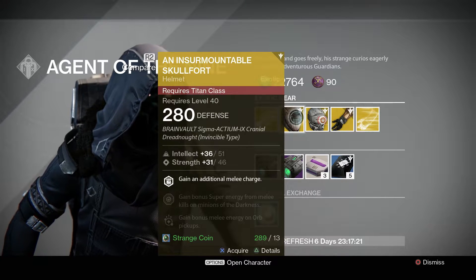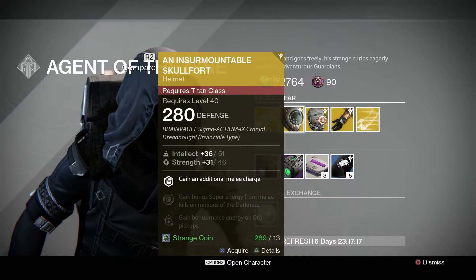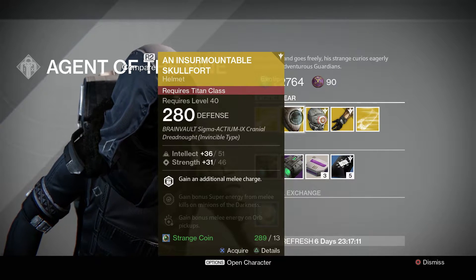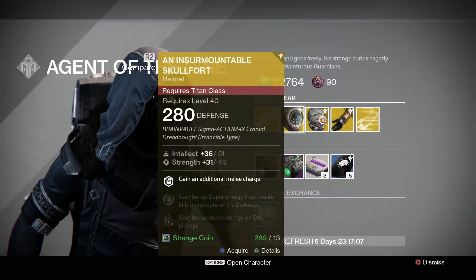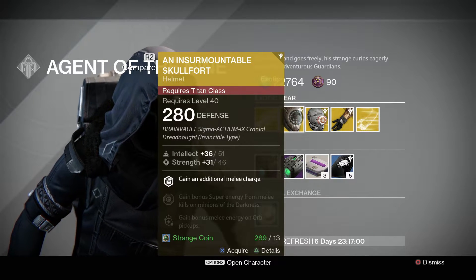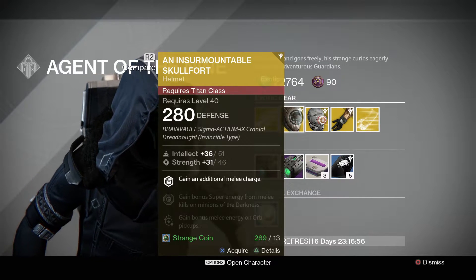For the Titan class, he's got the Instrumental Skull Fort with a max defense of 280. This one has max intellect of 51 and max strength of 46. Possible stat rolls for the intellect are 53 and for the strength are 84. So it's pretty good on intellect, not so good on strength. This one gives you gain an additional melee charge, gain bonus super energy for melee kills on minions of the darkness, and gain bonus melee energy on orb pickups. This one's 13 strange coins.